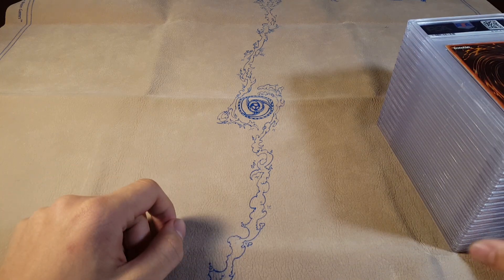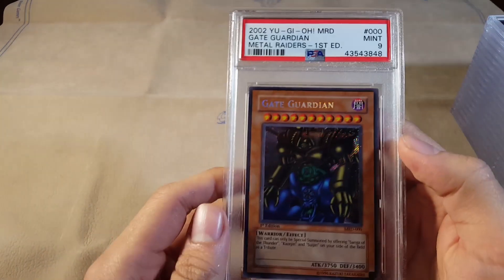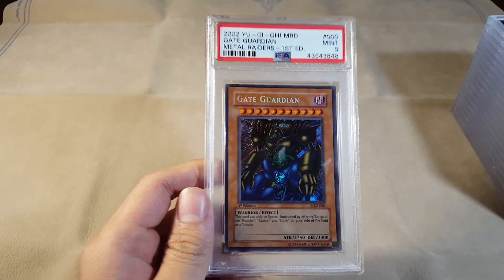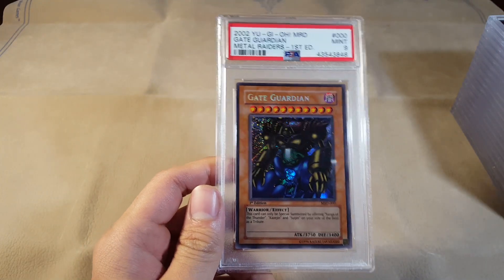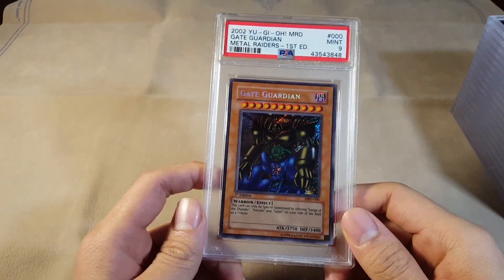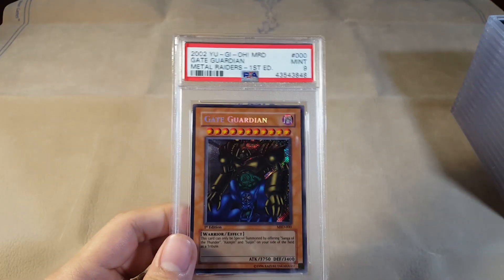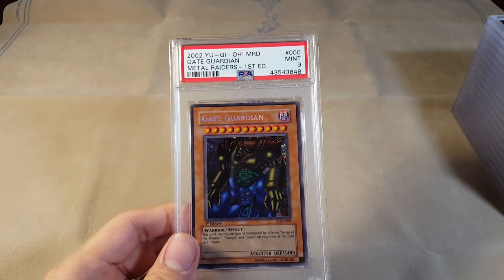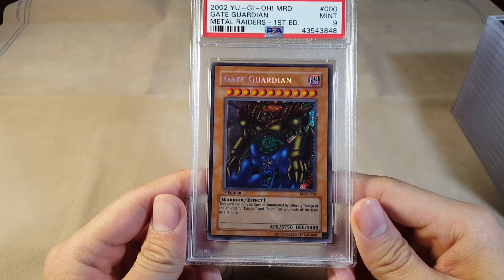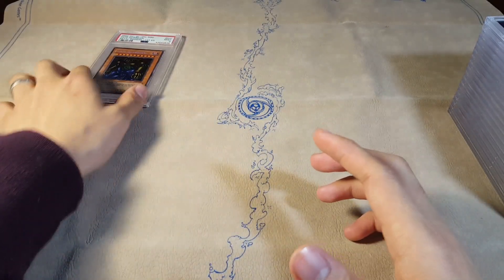Majority of my cards will most likely be Yu-Gi-Oh going forward, at least until the Pokemon market picks up again. Let's hope for some good grades — we are starting off with a Mint 9 Gate Guardian. Very pretty card. If you guys saw my last video you would have seen I pulled a Gem Mint 10 of this — honestly one of my favorite cards from Metal Raiders. I think my favorite being Summon Skull. Centering is definitely a little bit off left to right, but a 9 — amazing.